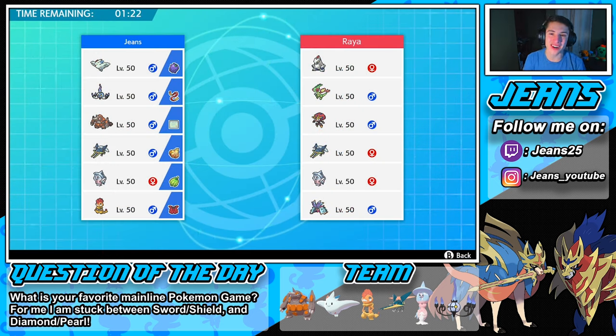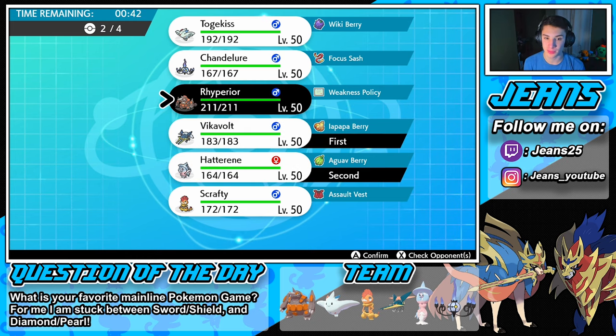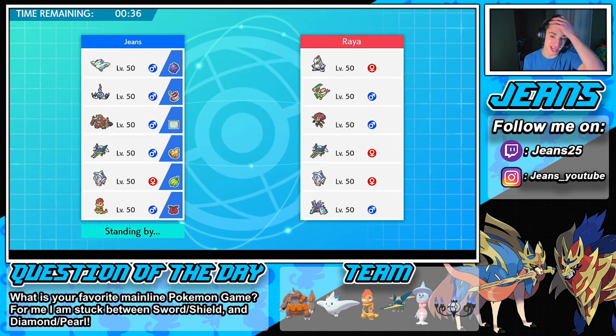Battle number two is here — this guy's rocking a Duraludon, Flygon, Orbeetle, Vikavolt, Hatterene. I can see him running a trick room team — this is going to be a mirror matchup with the trick rooms, which is very tough. He's also rocking a Toxapex. With all those trick rooms going on, I'm definitely bringing in my Hatterene in the front spot — that's what's good about her being so slow. We'll go Hatterene, Rhyperior, Vikavolt, and Scrafty.